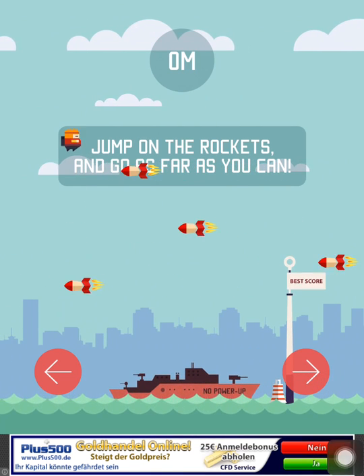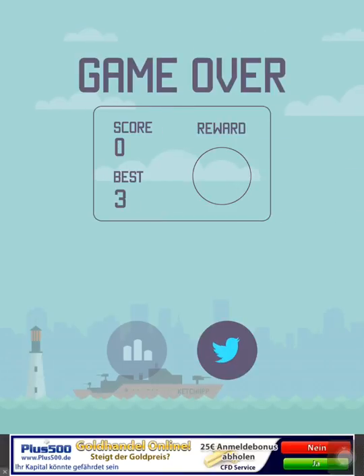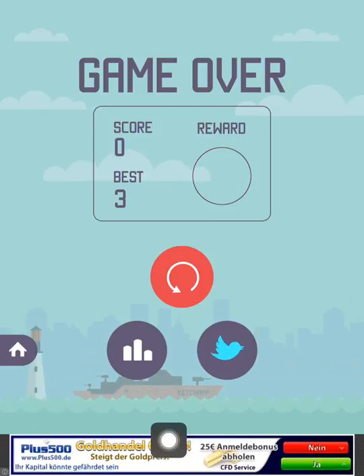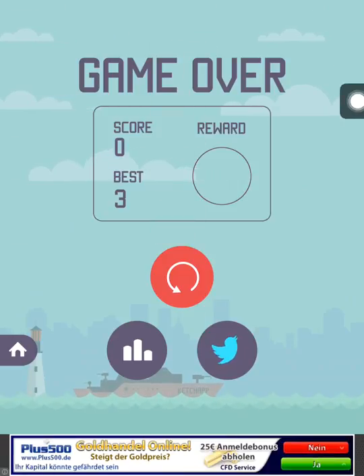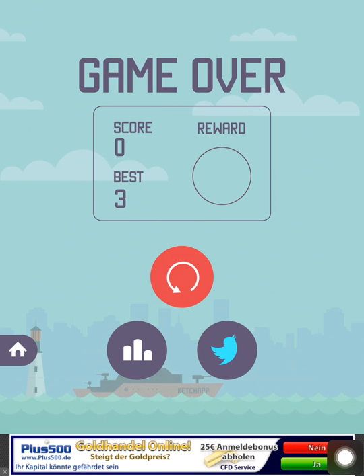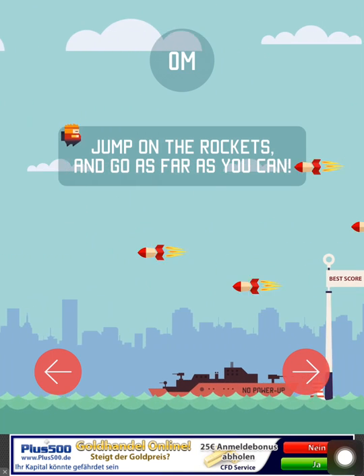Jump on the rockets and go as far as you can. It's a two-tap game: if you tap on the left side of the screen the character will move left, and if you tap on the right half of the screen the character will go to the right. Let's try it out.